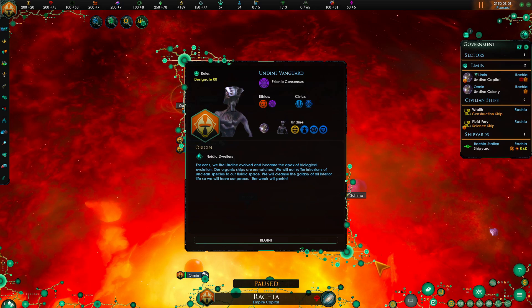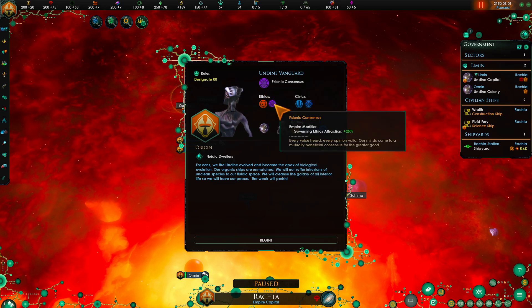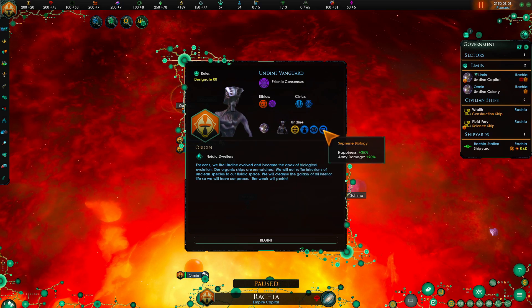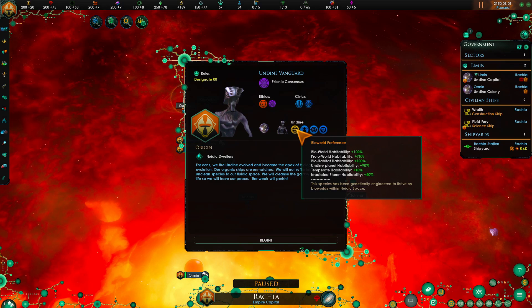We're going to be doing a bit of tutorializing with the Undine as well. So here we have civics - the weak shall perish, biological supremacy, psionic consciousness, fanatic xenophobe, supreme biology, born of fluidic space, telepaths, and bio-world preference.